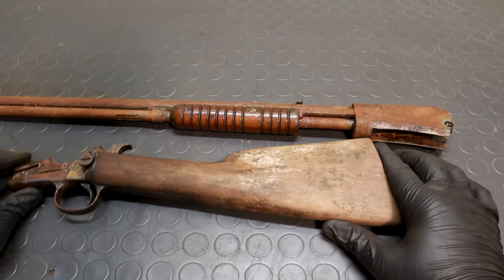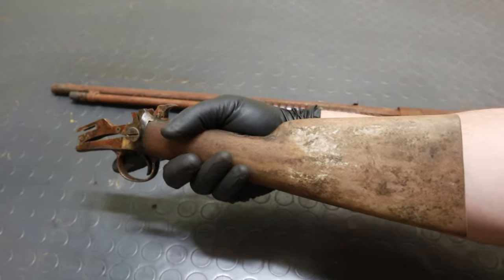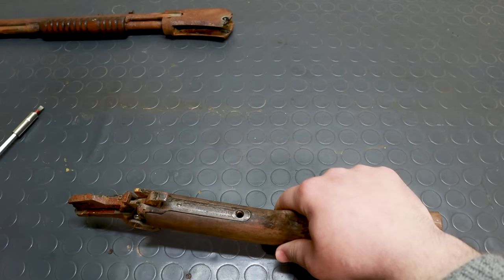Now look at the stock. The rule of thumb is that the stock should reach to my elbow when the finger is on the trigger. This stock is miles too short and must have been cut, maybe to be used by children. I'll try to repair it as best as I can, but let's focus on the metal first.